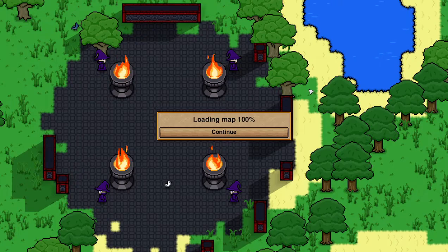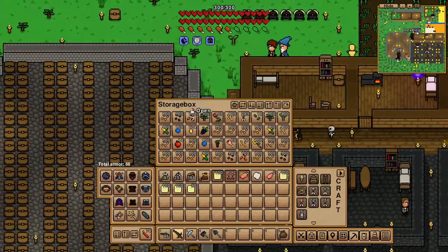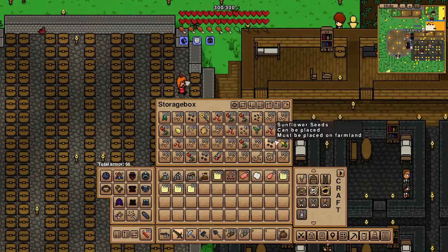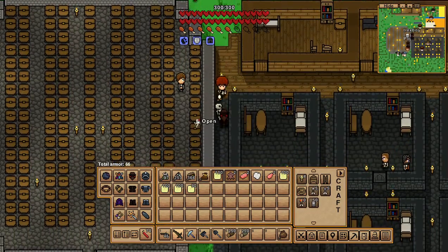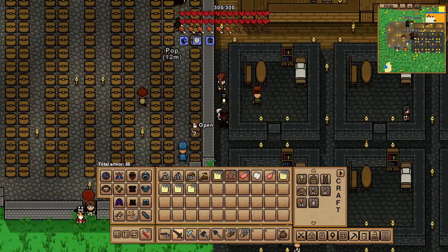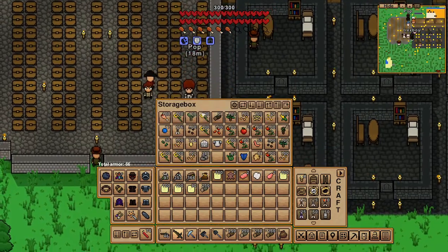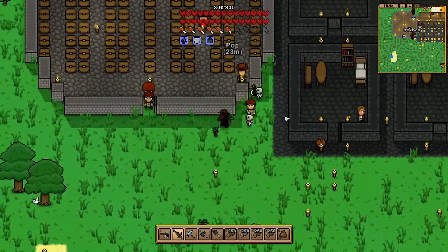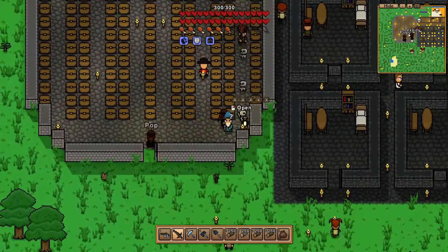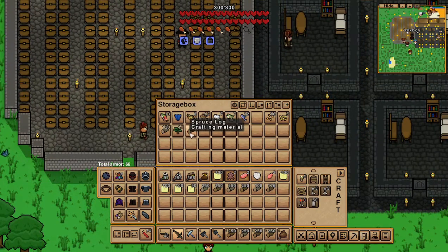Let's just get some wood really quickly. We can't get out the door, so we're just going to go through here and grab all the wood we can. We should make this into a more dedicated wood farm. Maybe if this gets some good likes we'll do that — if this gets a hundred views, we will make an entire island into a wood farm.